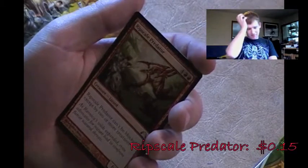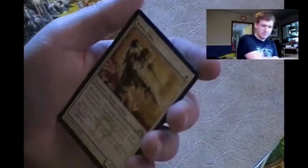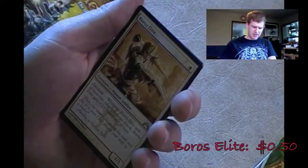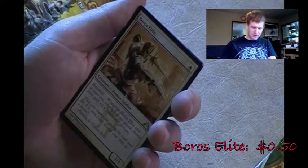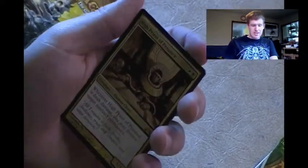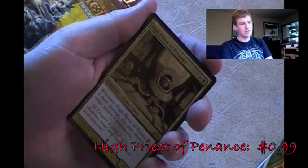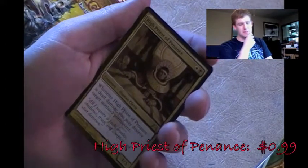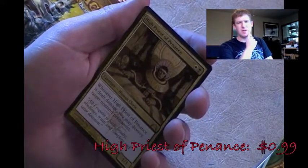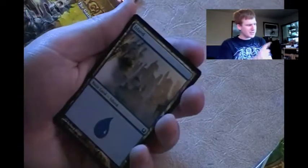Rift Scale Predator - can't be blocked except by two or more creatures, don't need it. Boros Elite - when it and at least two other creatures attack, it gets +2/+2 until end of turn - not bad but I probably won't use it. Now for the rare - it's the High Priest of Penance! I used to use this in my black-white deck until I got more decent cards. If I'm going to make an Exile or Destruction deck, I'll probably use this again. Otherwise, I've got an Island and another ad card.